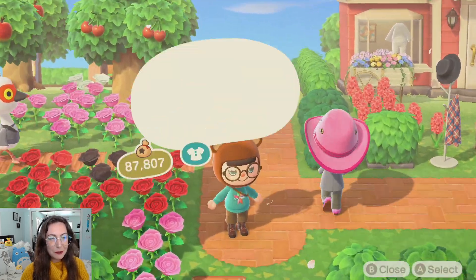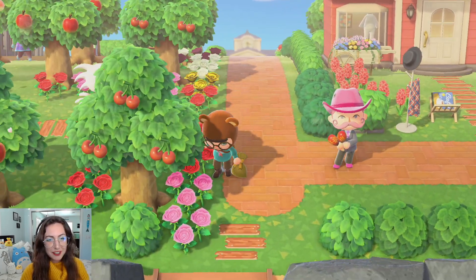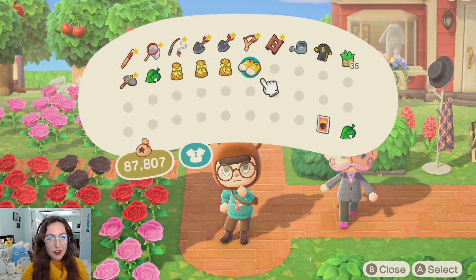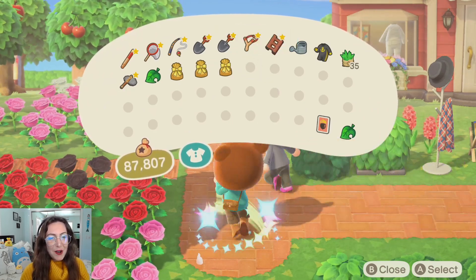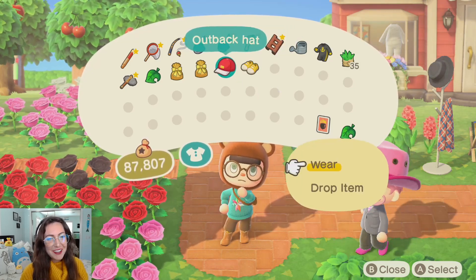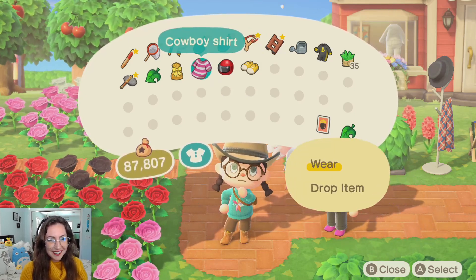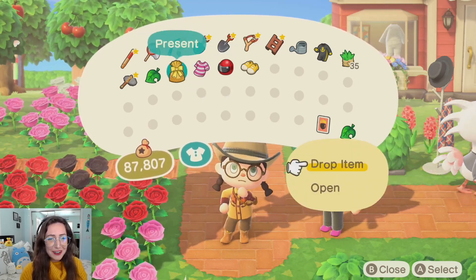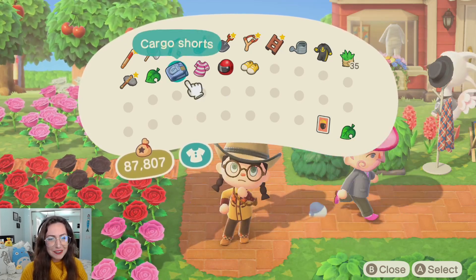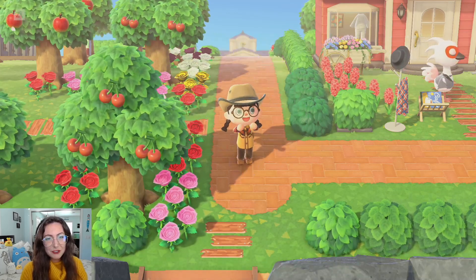I'm obsessed with the little pink cowboy hat! It's so good! Of course I just drop it - that's classic! Let's see what we got. Oh my god, is he gonna give me a full cowboy outfit? I'm so stoked! This is so exciting! The whole nine yards - and this is my favorite variant of this hat too! The shirt and everything - I'm absolutely in love with it!